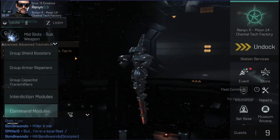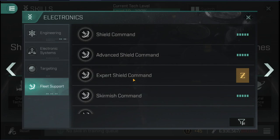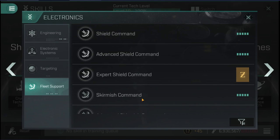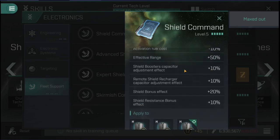For each type of command module there is an associated skill, found under Electronics and Fleet Support — it's no longer empty. It was about 8–9 million SP to get to 5-5 on each of these, so you can spread thin or hard spec. The skills increase everything: they reduce the fuel cost so it eats those plasmoids or heavy water a lot slower, increases the range, and boosts all the different effects — lower cap usage, more shield boosts, and more resistance boosts.